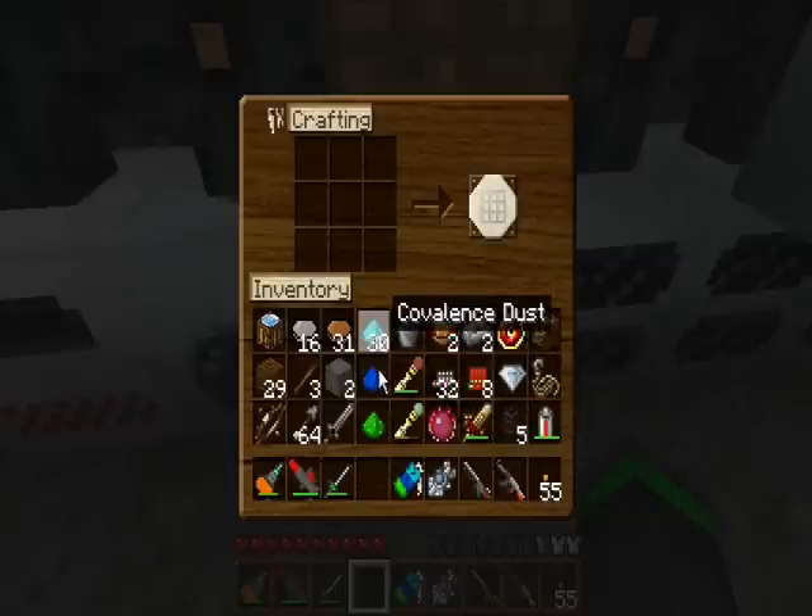This is a Talisman of Repair — it's another magical item. I think it repaired my gold sword there. If you leave this in your inventory and just carry it around with you, what it'll do is use up covalence dust to repair your things. But that's not what I want it to do.